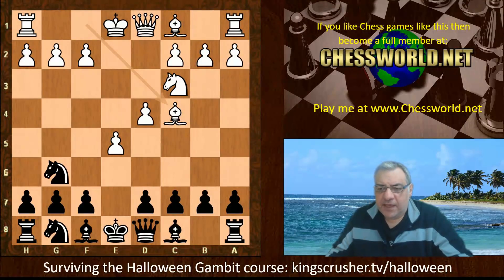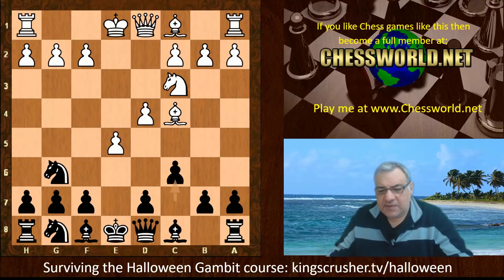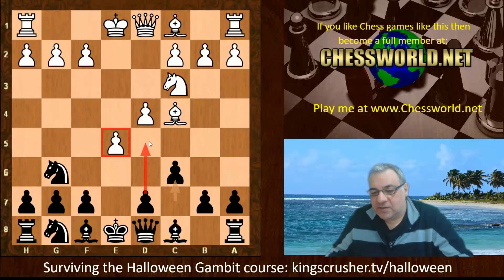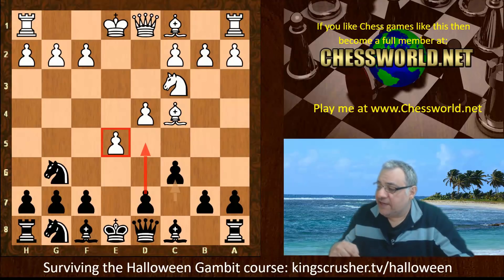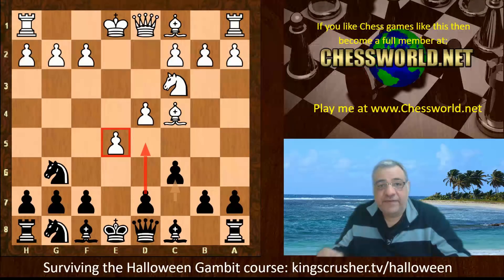What would be a key defensive move? This ID of the Leela Network chooses c6, which seems maybe a little bit passive, but one of the ideas is to try and discourage White from keeping that spearheaded pawn. This idea of c6 has been mentioned by a very strong United States National Master, John Chernoff, who you may know as Zug Addict. He recommends this in the free course at King's Crusher TV slash Halloween — some free trainable variations for what he's called the 'greed is good' defense.